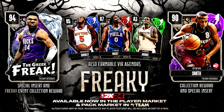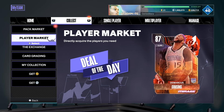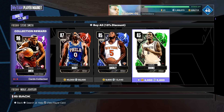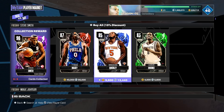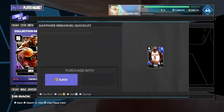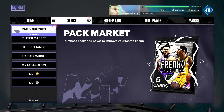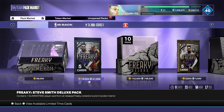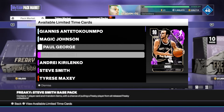You can see the graphic right here — 2K says earn these players through the agendas, which I'm going to show you. Now I do want to take a look: are they available in the player market? They are available in the player market, so you can actually pick them up if you don't want to do the agendas. But they're 48,000 VC — definitely do not buy these. They are 100% free. Also, they updated the packs with the players — I did a pack opening and we pulled some great cards.